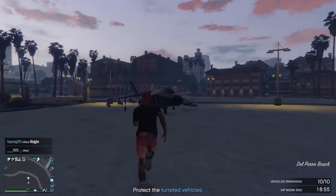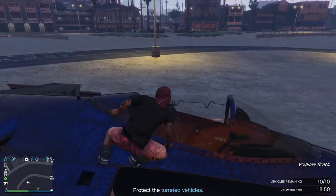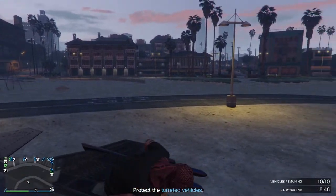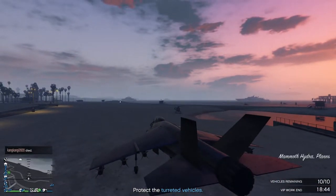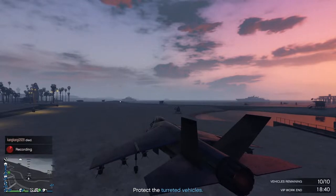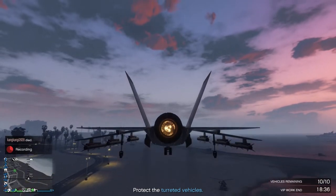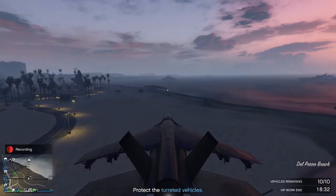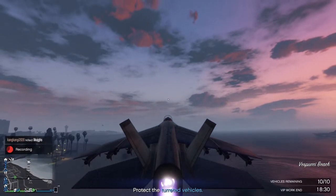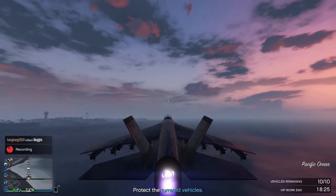My Hydra is parked nearby and it just spawned right here, so I know the business battle is going on in this server. I can see the crates on the map and I really didn't want to miss this chance — this is very rare. I've been playing GTA 5 Online on PC regularly for the past year and this is the first time I've seen a business battle on the aircraft carrier. I'm going to try landing my Hydra on it.